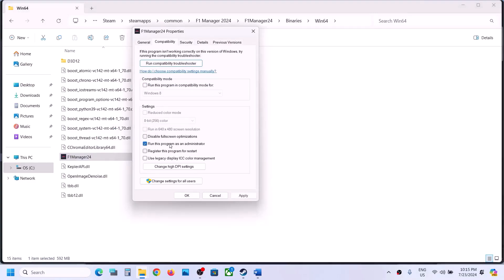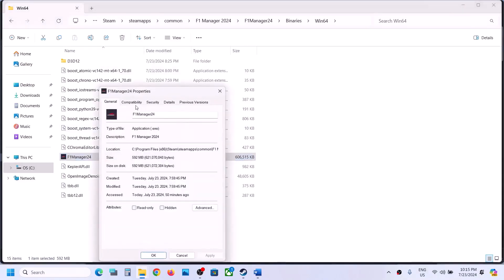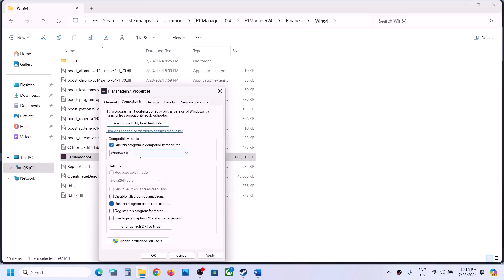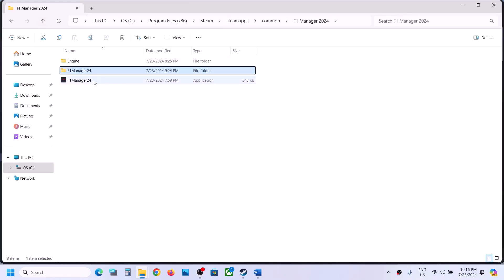Select the exe file, right-click, select Properties, and go to the Compatibility tab. Put a check on 'Run this program as an administrator', hit Apply, click OK, then double-click to launch the game. If that does not work, go to Properties again and this time select Windows 8 compatibility mode, hit Apply, click OK, and launch the game. If that does not work, try Windows 7. If still not working, put a check on 'Disable full screen optimization', hit Apply, click OK, then launch the game.